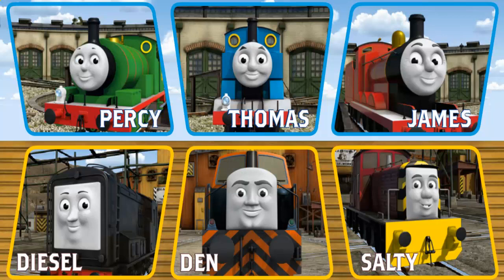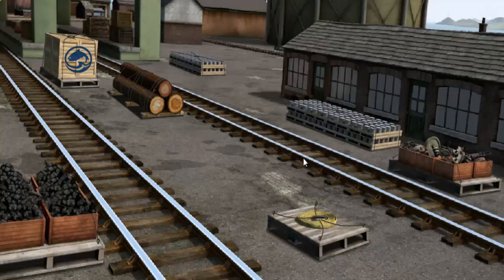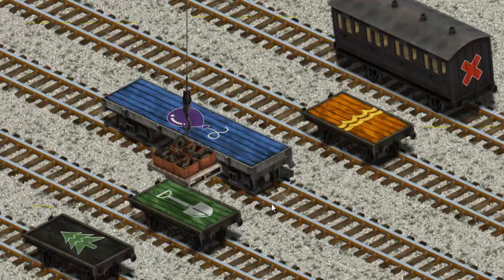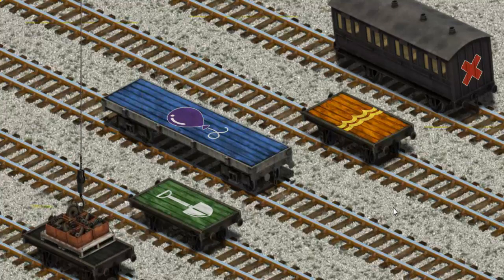Play again. It's a busy day at Brendam Docks. Thomas and his friends have many deliveries to make. Choose who will make the next delivery. Den must deliver the engine parts to the steamworks. Help Cranky find the engine parts. That's it. Let's lift and load. Now the cargo must be loaded. Show Cranky where. Wait a minute. That's it.